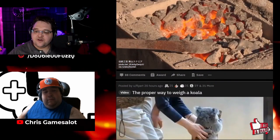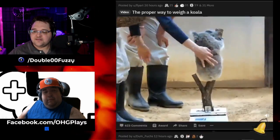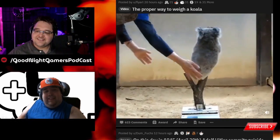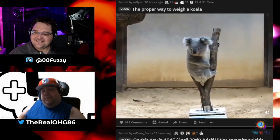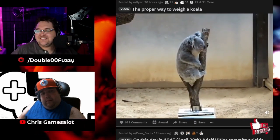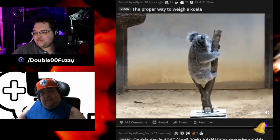The proper way to weigh a koala. Oh, look at the little guy — he's just like, 'Hey, how you doing?' That is cute. Let him sit on his little butt there.